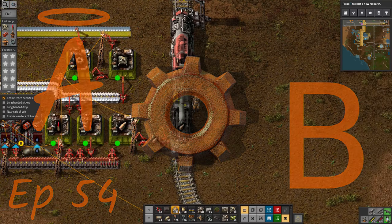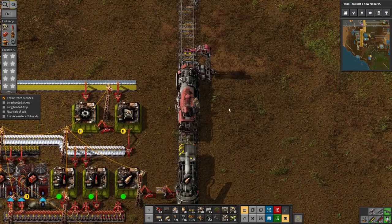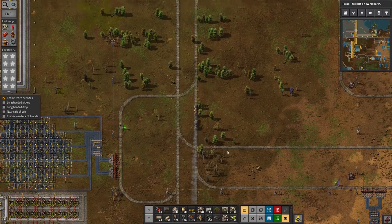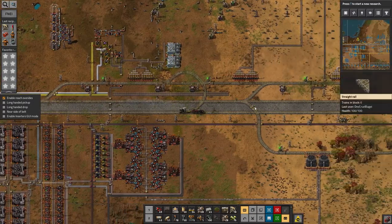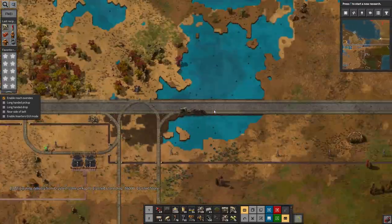Hello everyone and welcome back to Lawrence Play's Factorio Angel Bobs. We've just finished building up an artillery train and loaded up with a massive 26 rounds of ammunition. Now let's take it off and see what we can do with it. It's not going to be enough by any means, but it's enough to sort of have a play and go — big guns and stuff like that. Just make sure it works. I just want to get out there and test it.